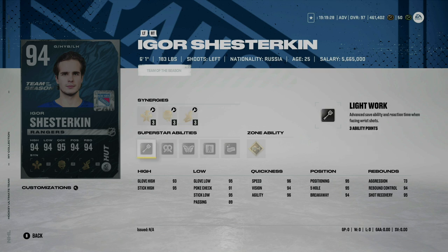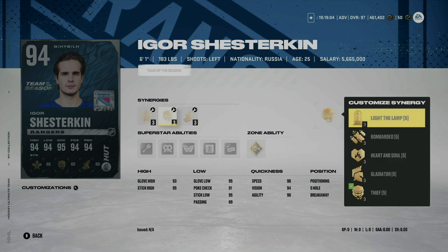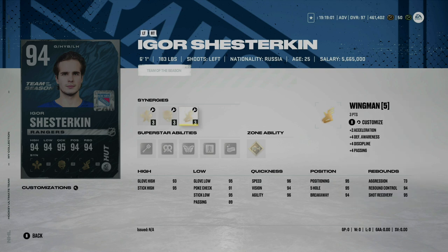Shesterkin gets the card and although he's probably the best goalie in the league, with gold Post-to-Post — it helps — but at 6'1" 183 he's just going to be tough to use in HUT. Unless you're a Rangers fan, this card is phenomenal for you, but he may not be great for your HUT team. That said, you do get 3x on each synergy you select, which is going to help your team regardless.